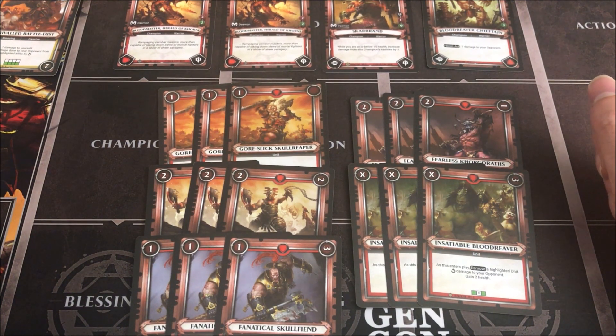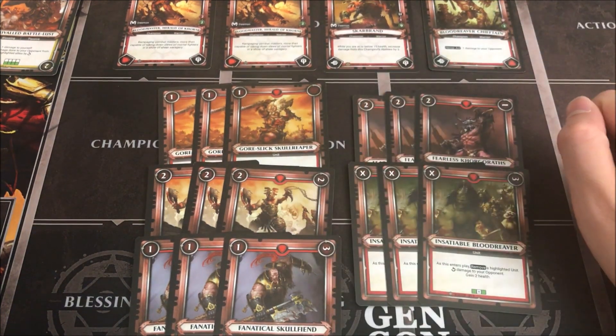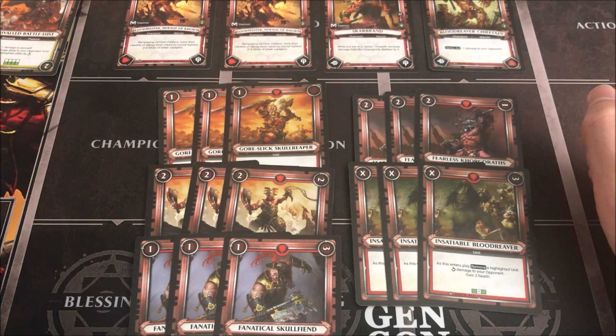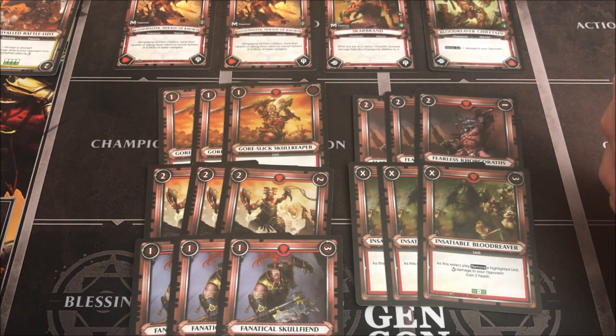This deck can reliably flip over two blessings before the game ends, either by your opponent killing you or you killing them. We have some self-damaging to get us to that 15 health so we can control our own life total and get Scar Brand off when we want, rather than our opponent dictating that. They could simply not get you below 15, stockpile, and set up their board — we don't want that to happen.